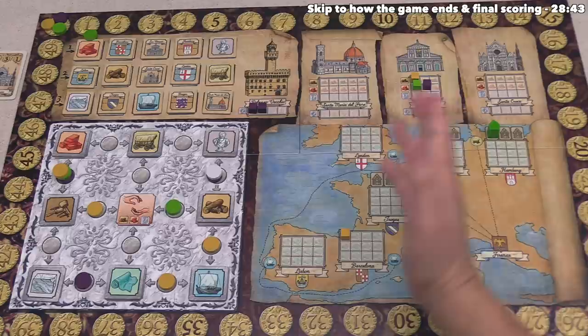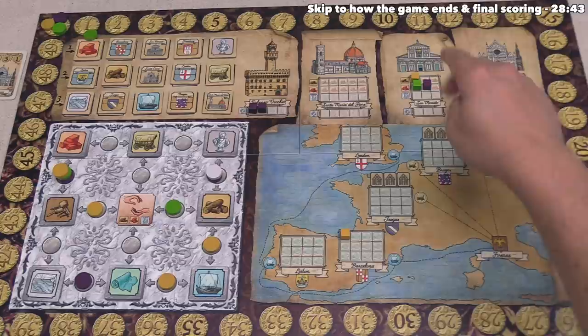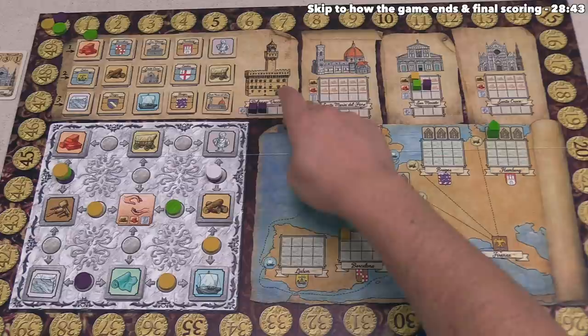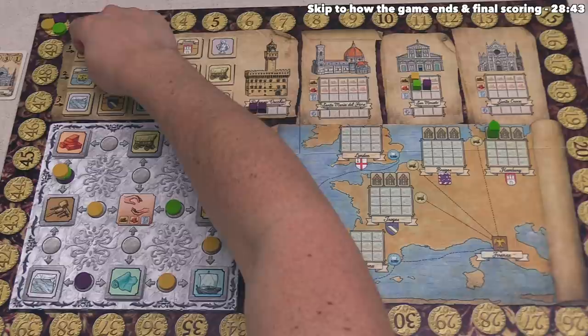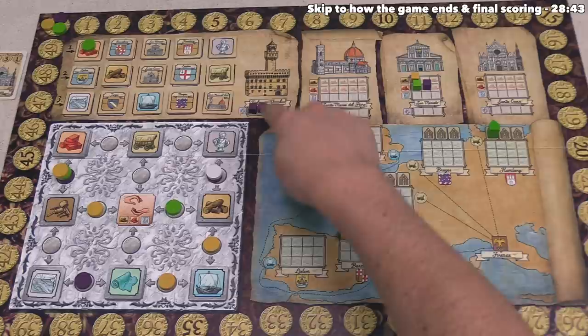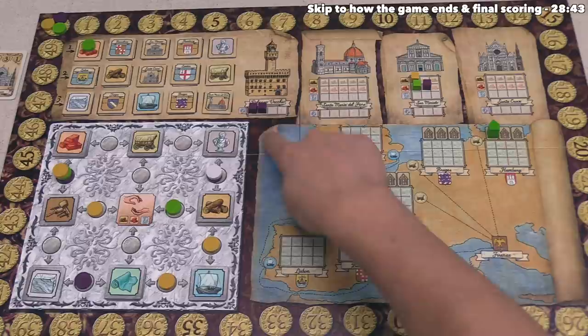You might be wondering what happens when we have a tie. At this point the first scoring will be bricks, and right now we are tied with the green player because we have both contributed one brick to buildings overall. In the case of a tie, we add up the number of artwork players have put into the city council building plus the number of city council seats. When a disc is on one of these scoring spots, that counts as one city council seat. Green has one city council seat and no art at the city council, and we have no seats but two art, so we have two to green's one, and we would break the tie in our favor.